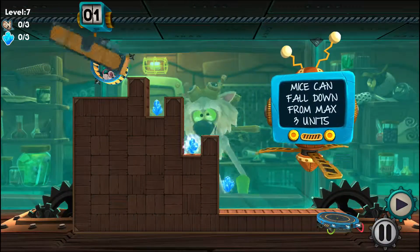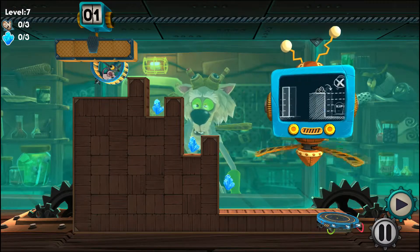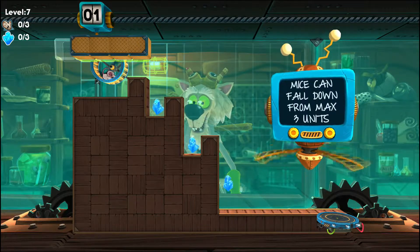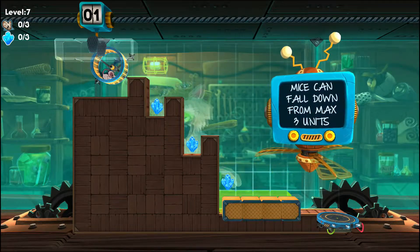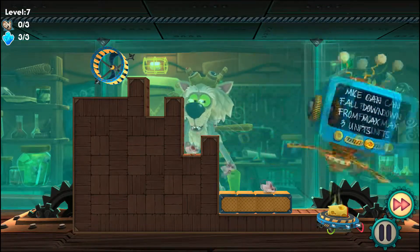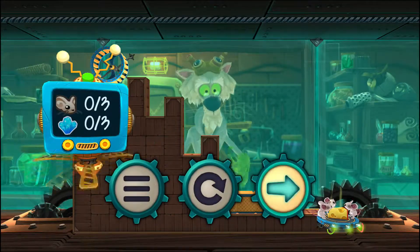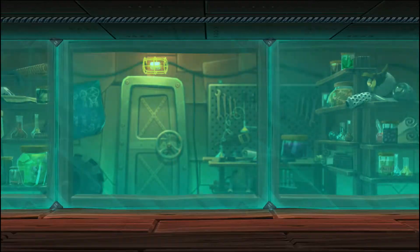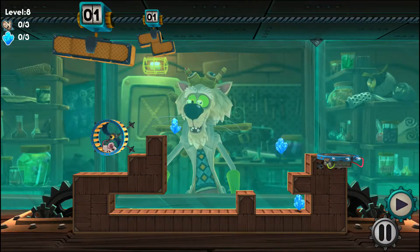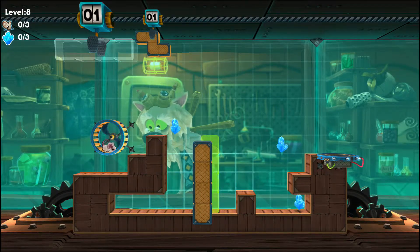Mice can fall down from a maximum of three units before they get destroyed. One, two — boom, easy. This whole thing is just fundamentals right now. It's kind of bad they can only fall three units. In real life, you wouldn't be a cat scientist doing this kind of ridiculousness. Does anyone watch that show Ridiculousness? Pretty funny, haven't watched it in a while though.